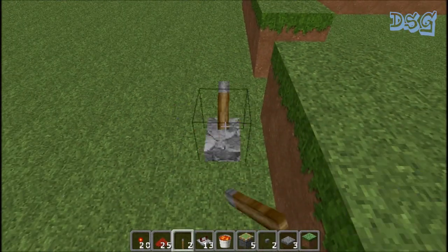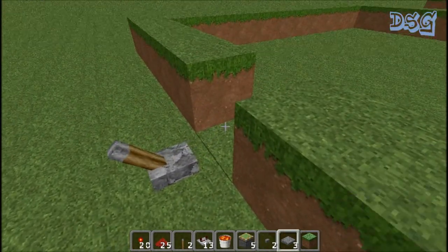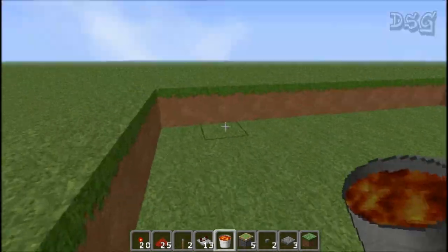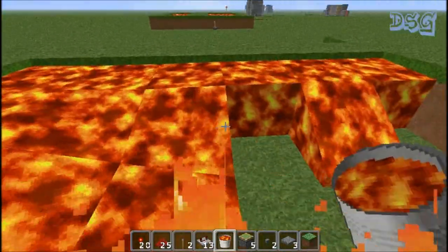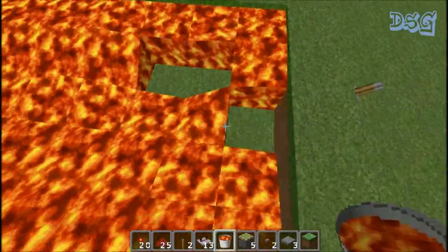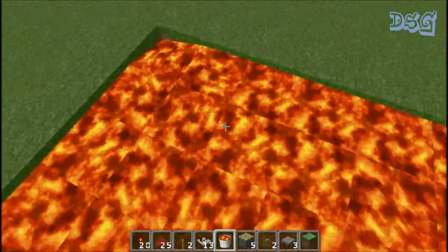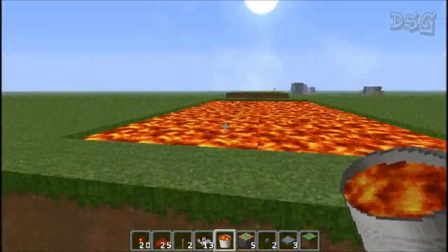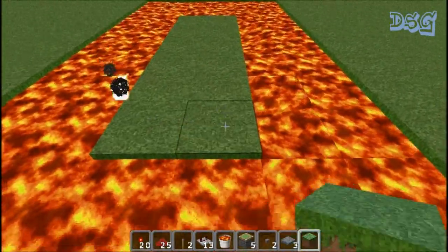Cover it back up — there we go, still works just fine. Fill it all up with lava — get your lava buckets out. This was for a guy on Xbox who wanted to know how to make it — this is actually how I made mine on Xbox, and it was really easy. Fill all the lava in and whenever you want to come across, just hit the switch.